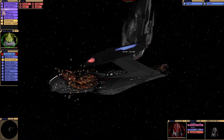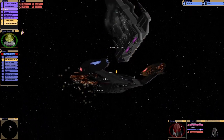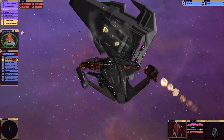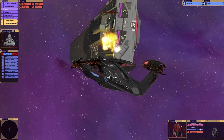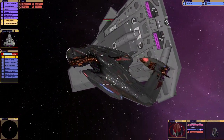Now that pink beam it fires isn't actually an overloaded phaser - it's an anti-polaron beam. Yes, we got the shield generator! We've destroyed it. Okay, we've got a chance here. See, this is where you want to be when you're fighting the Husnock - nowhere near the front of them basically.